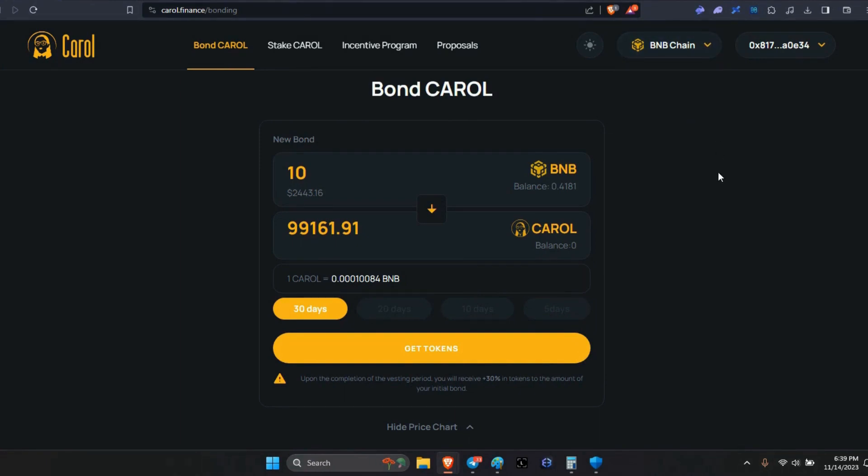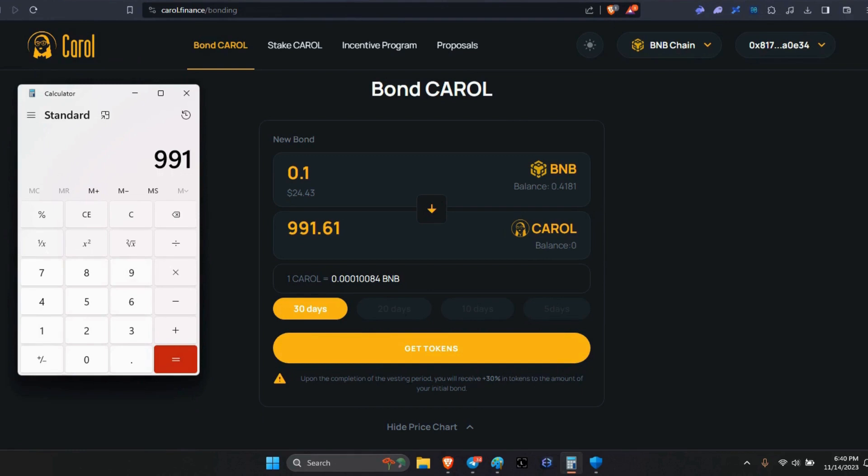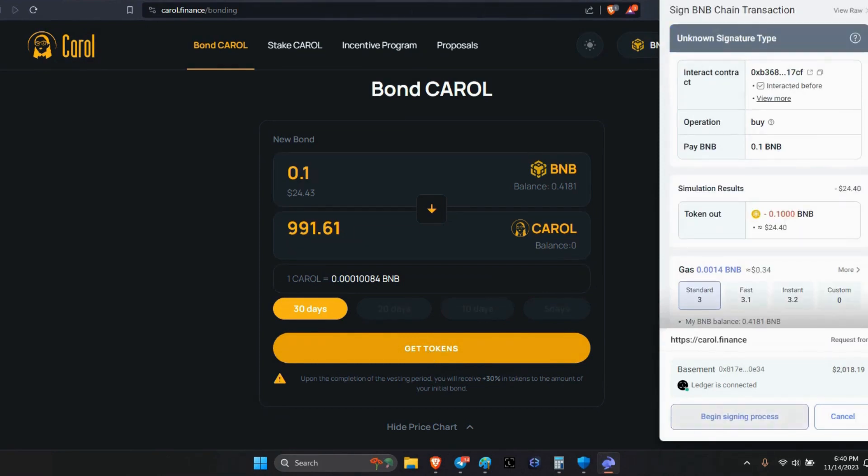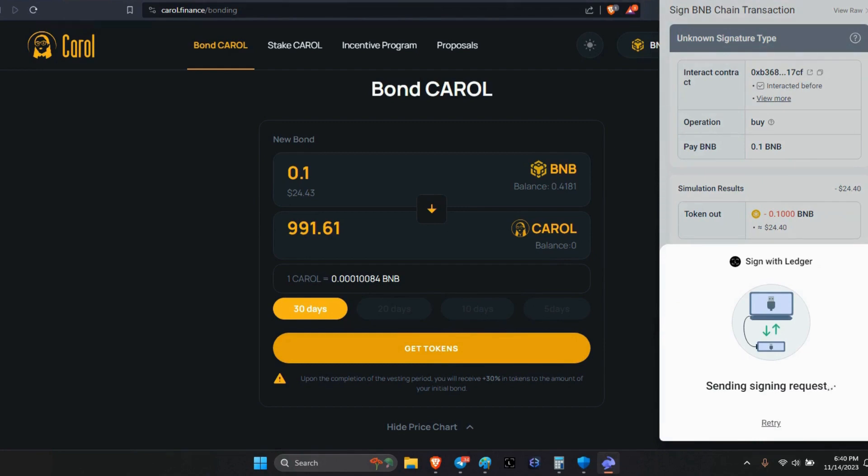We're going to do a bond, then we're going to do a stake — simple and easy. Now that you have your BNB in your wallet, just select how much BNB you want to use to bond to Carol. I'm going to do 0.1 BNB. So I'm going to receive — this is where you have to pay attention — we get a 30% bonus. 991 is what I'd normally get, but after bonding: 991 times 30% gives me an extra 297. So 991 plus 297, I should get 1,288. Watch this — this is the automatic 30% bonus just for bonding with Carol.